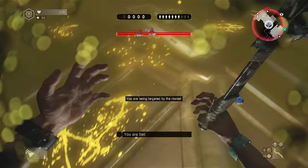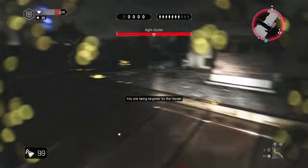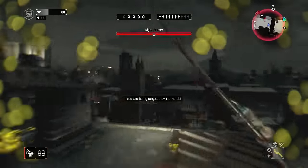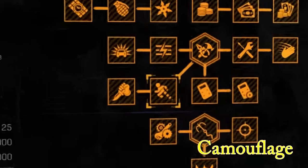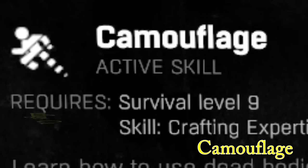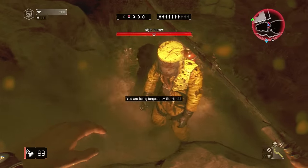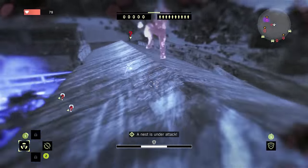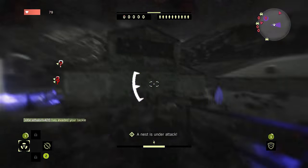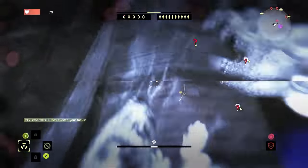One downfall to the cloak potion: once you use it, if the night hunter claws you, you'll have to wait for the cooldown to wear off before you can use another one. That's why I like using the camouflage skill instead. You get this skill once you reach survival level 9 and spend a skill point to buy it. It works just like cloak — you're invisible to the horde as well as the night hunter. From the night hunter's perspective you glow bright red, but you're invisible to his radar, making it very hard for him to tackle or find you.